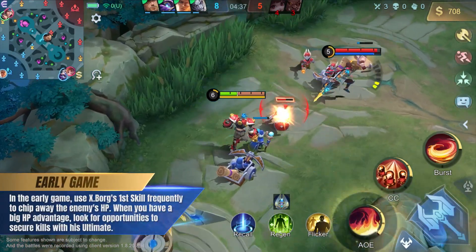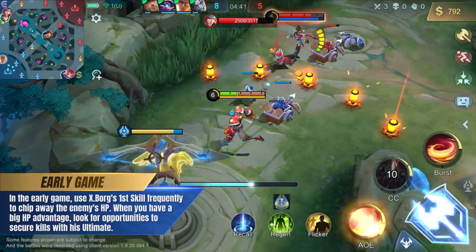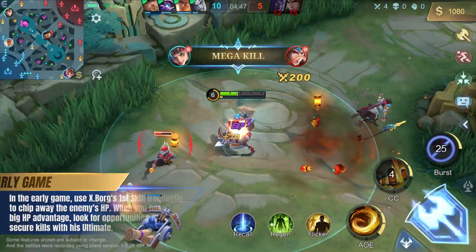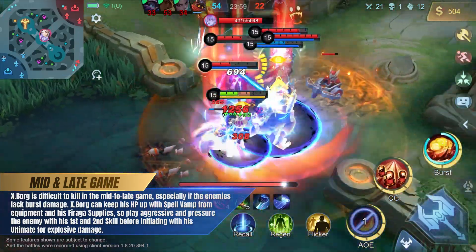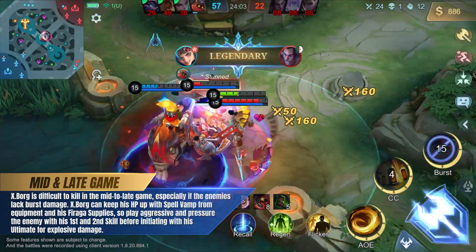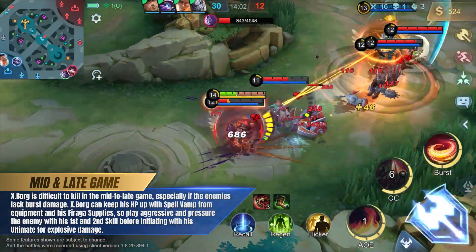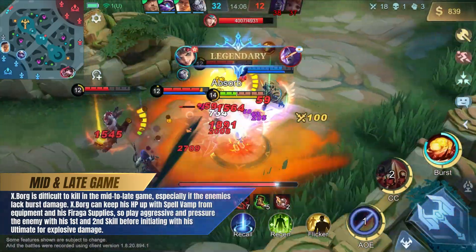In the early game, use XBORG's first skill frequently to chip away the enemy's HP. When you have a big HP advantage, look for opportunities to secure kills with his ultimate. XBORG is difficult to kill in the mid to late game, especially if the enemies lack burst damage. XBORG can keep his HP up with Spellvamp from equipment and his Ferraga supplies, so play aggressive and pressure the enemy with his first and second skill before initiating with his ultimate for explosive damage.